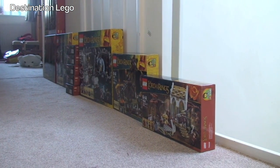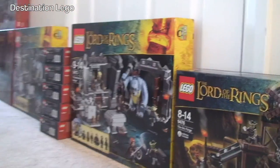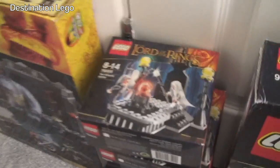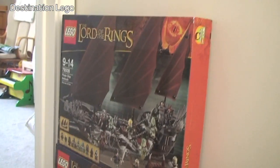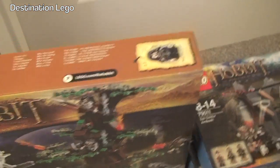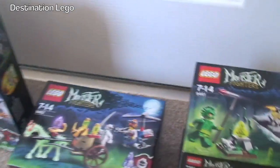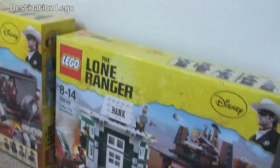First off, starting with Lord of the Rings — I'm just going to go along and not call out any particular set at this stage. Where you can see a stack like that, that means we have multiples of that set. Moving over to the other side we have the Hobbit — again, a couple of stacks there. Over into Monster Fighters, and now over into the Lone Ranger.